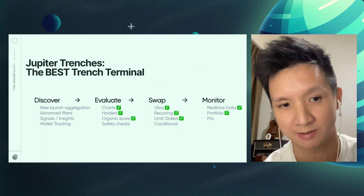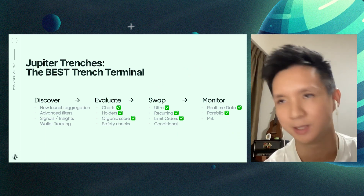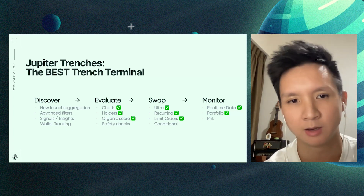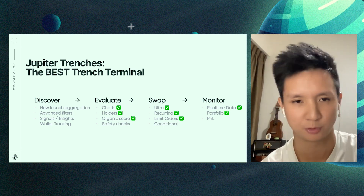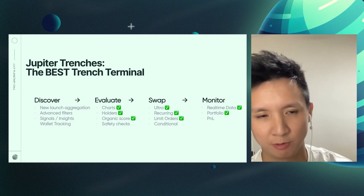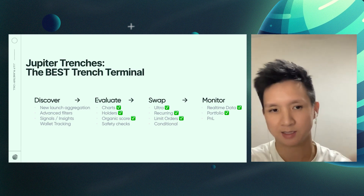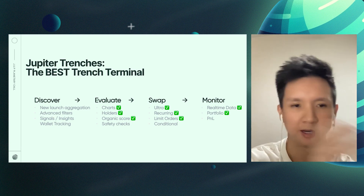Then obviously you make the trade itself. Right now Jup is amazing on the swap side, and we're still improving it — we've launched Ultra and we're going to keep iterating so that Ultra works perfectly for the Trenches. We also have recurring orders, which trench people like to use to DCA out of tokens they've done well on. Going forward we're really going to focus on the discovery, evaluation, and monitoring process, building features to improve the other parts of the trading lifecycle — a full end-to-end experience for everything you need to make the Trenches great.